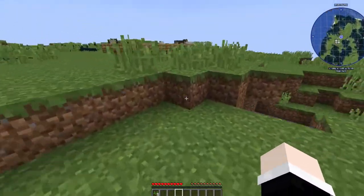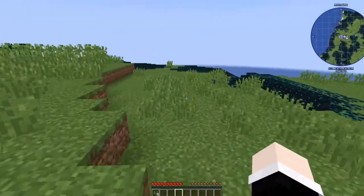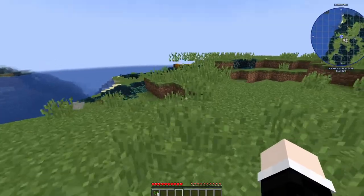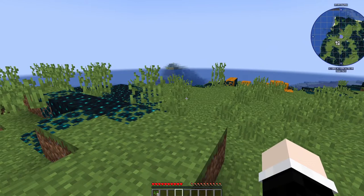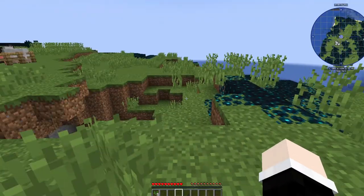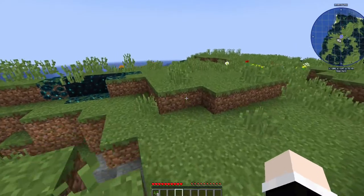We've also got some pumpkins over here. There is also the problem of no hostile mob spawning. The only problem we have in this world is wardens. I've done so much testing — I waited for night, I waited for day — there were no hostile mob spawnings other than wardens. That was literally the only problem: nothing spawns except wardens when living in a deep dark world.